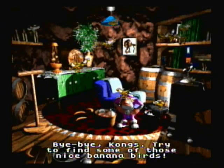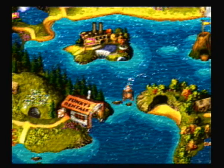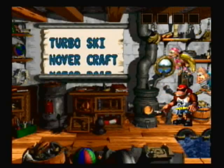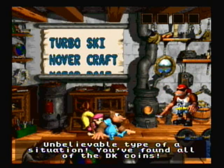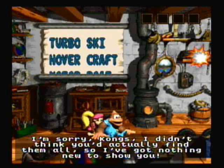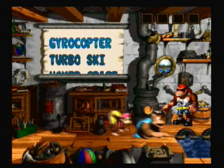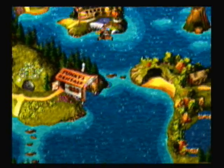We need to go talk to Funky, and he's going to give us a nice present for finding all 41 DK coins. So let's get back on our boat and go back to Funky. Unbelievable — you found all the DK coins. I didn't think you'd actually find them all, so I got nothing new to show you. Just kidding! May I introduce you to the finest and coolest creation: the Gyrocopter. So not only can we go around on the water, we can now fly in the sky. There are a few caves to find where we can find banana birds.